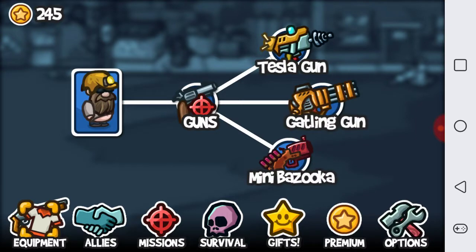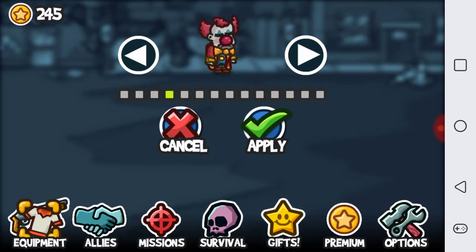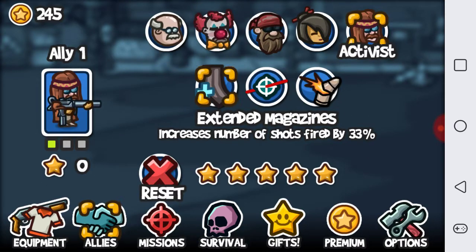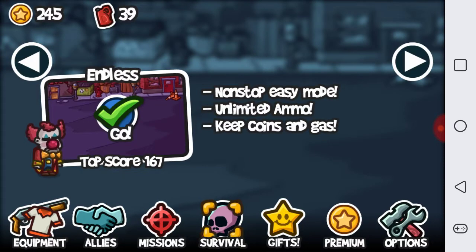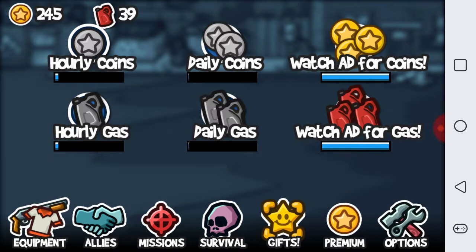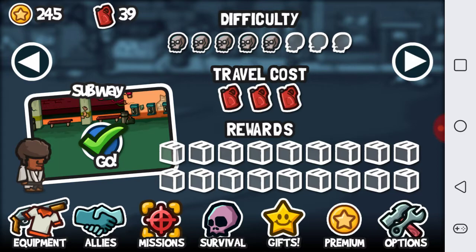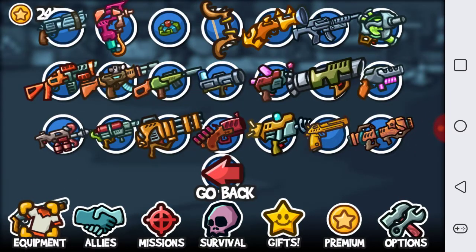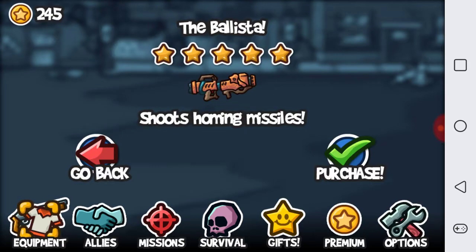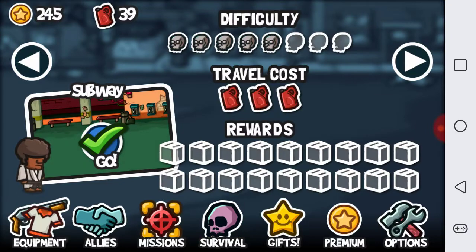I wish they would add more stuff — more allies — especially considering how many skins there are. The game really runs out of things you can do very fast. There isn't much worth logging in every day for after about the fifth world. Around the subway world is where you encounter the last zombie, and then you're basically done. Sure, you can pay for some weapons, but even then the game just gets boring.